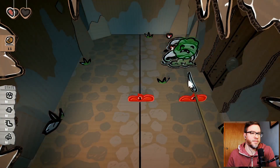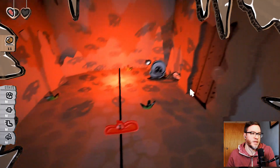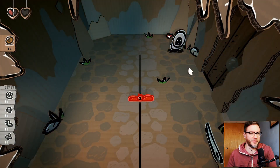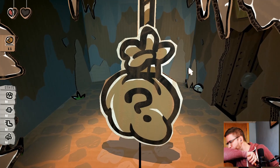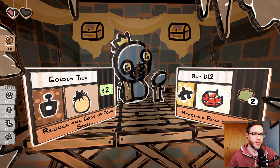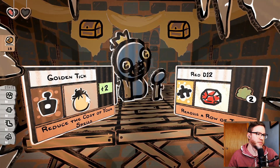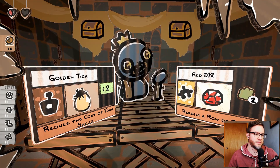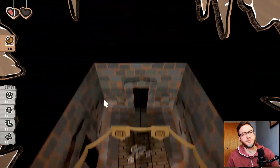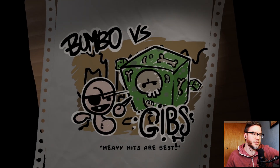And then I think we can kill this guy. I think that's all we can do — but no, what am I talking about? We've got that. It always surprises me when we have more than one needle throw. Rerolls a row of tiles. Reduce the cost of your spells. Let's go like that — reducing the cost of spells.